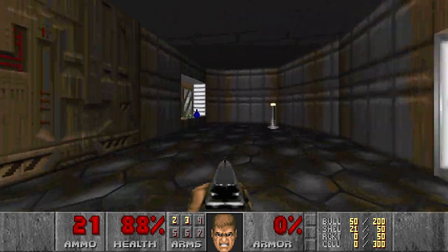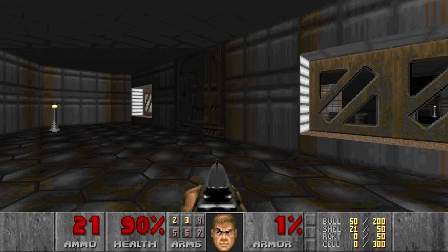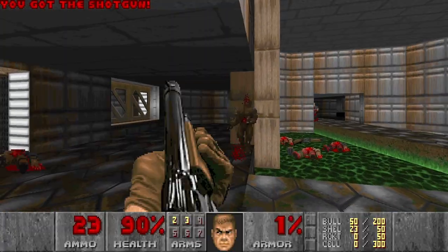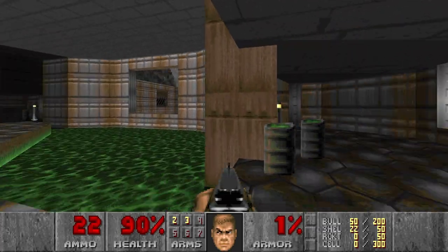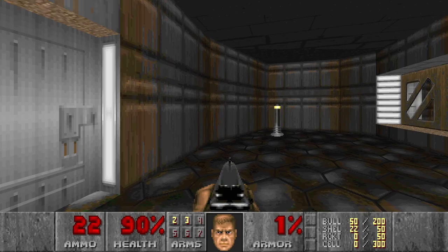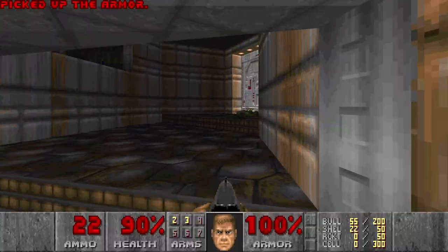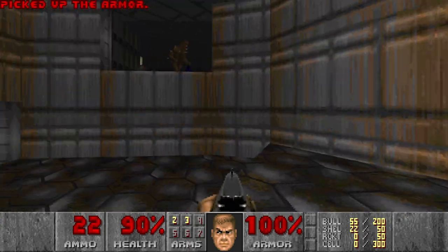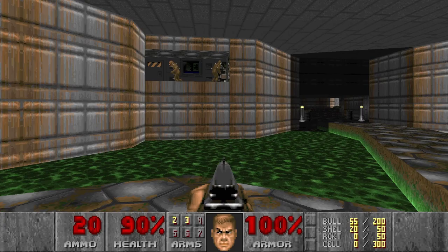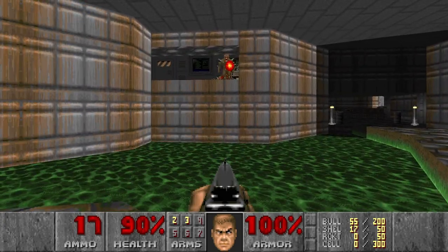I like that I get the shotgun at the very start — at least I don't have to punch zombies, shotgunners, and pinkies. No secrets, or maybe... I guess not. Let's grab this green armor. I like this area; this reminds me of E1-1 original Doom.